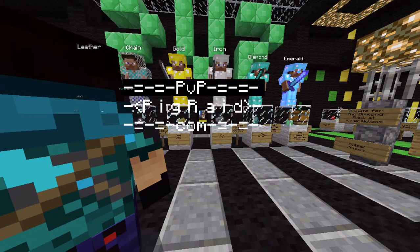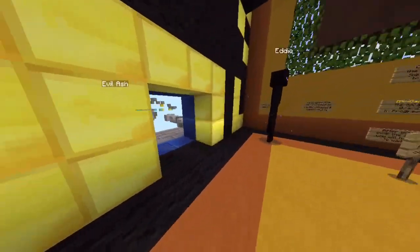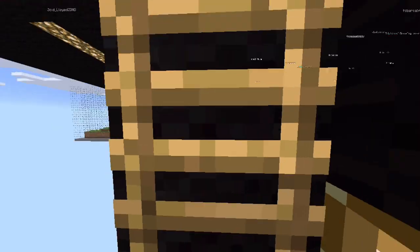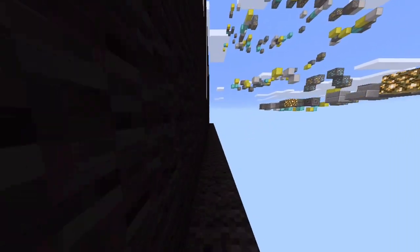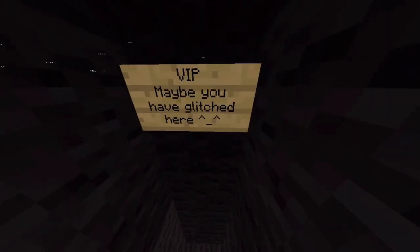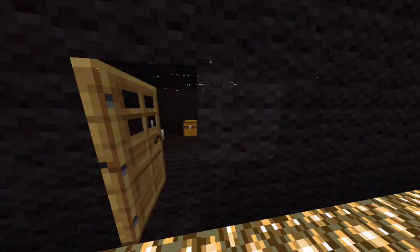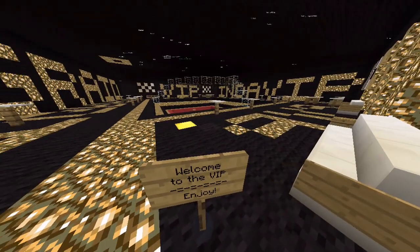Let's go to the other parkour place. We can jump onto this glass, climb this ladder, and go this way towards the spiral. And here we have the VIP area.